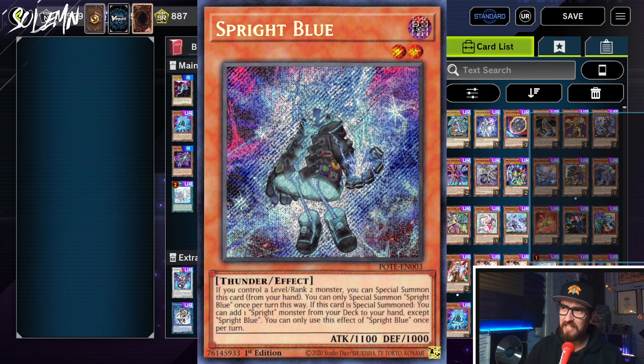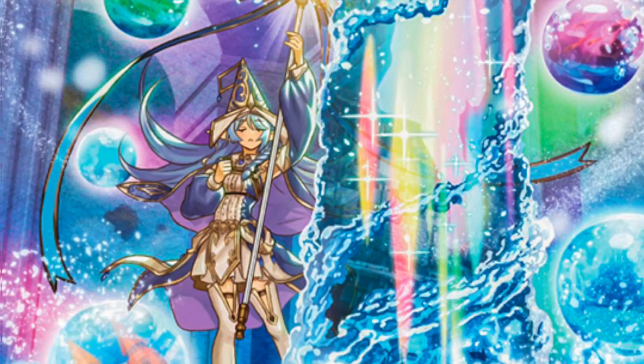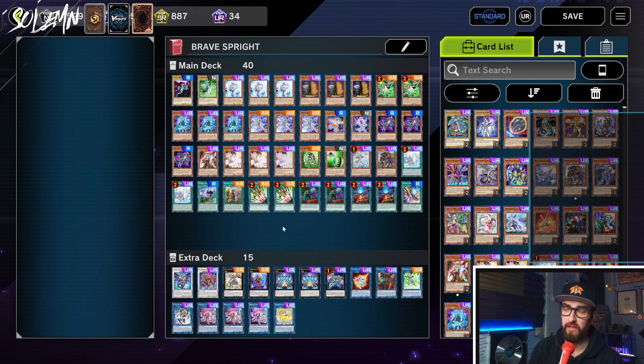Do you find Sprite too weak? Were you wishing you had an Omni Negate like Totally Awesome? Well, how about you try Brave Sprite? If you still need a beautiful playmat, go to 0damagegaming.com and use the code SOLEM for a discount. Now back when we had the European Championship, Brave Sprite was actually one of the best decks out there, and now that Toad is banned in Master Duel, it might actually be the way to play the deck. But you might be thinking — Brave is nuked in Master Duel.